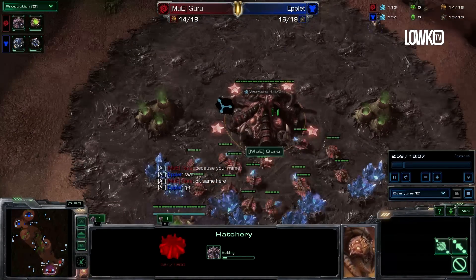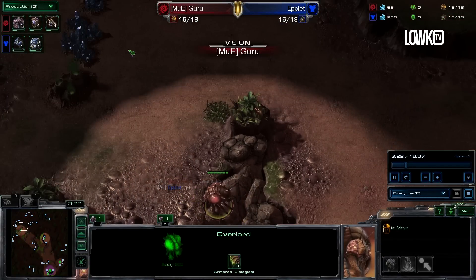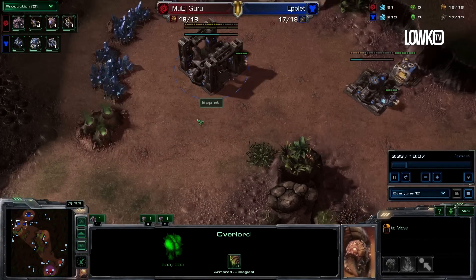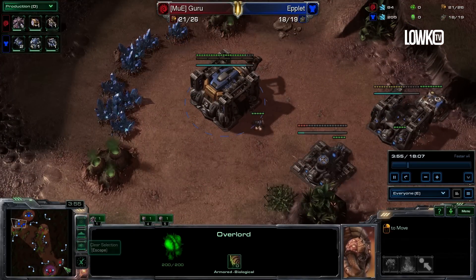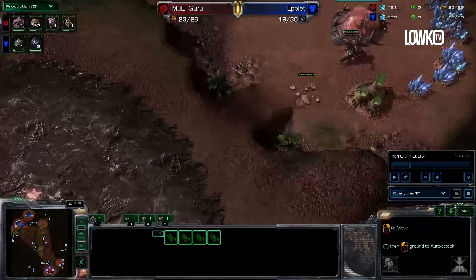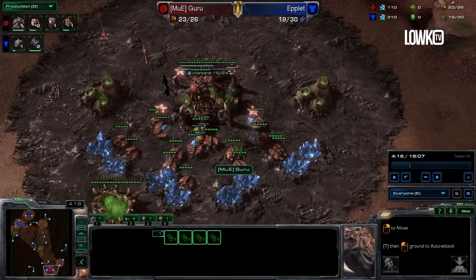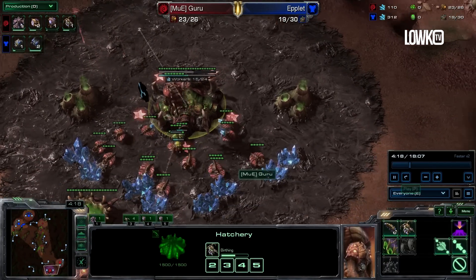The early part of the game from Guru was very strong. He's doing some efficient scouting, getting a pretty quick hatchery up. He should be poking into the natural but that is all fine — he knows his opponent is not doing much cheekiness, and he has these Zerglings up for safety. So far, pretty much zero mistakes.